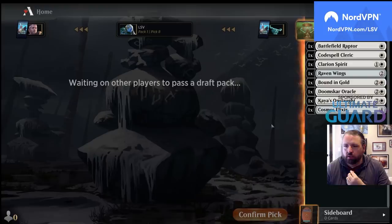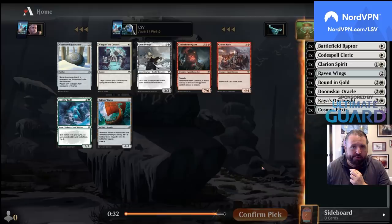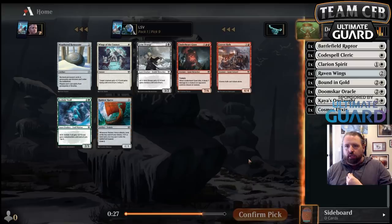What are the best archetypes in this format? Snow and aggro. If I want to take a red card I could take Kraven Hulk, but I'm thinking Wings of the Cosmos — it's a good, cheap card. Could help line up some good Kaya's Onslaught stuff.